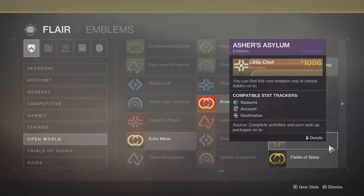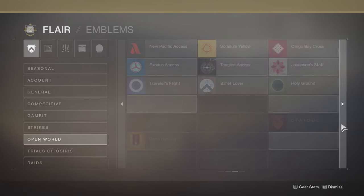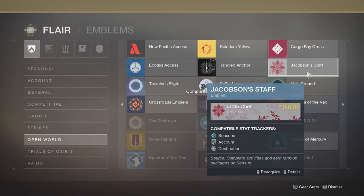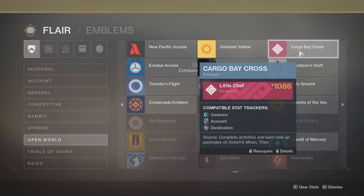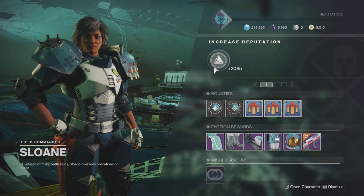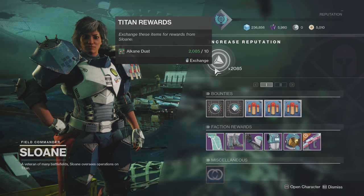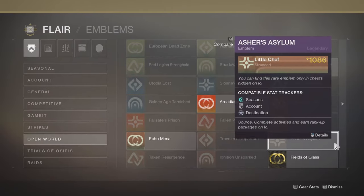It's not guaranteed you'll get the emblem from opening these packages — you might need to spend a lot of materials. For instance, take this emblem on Titan: it says 'Complete activities and earn rank-up packages on Saturn's moon Titan.' You'd go to the vendor, turn in some materials, and you'll have a good chance of getting the emblem. That's pretty much it.